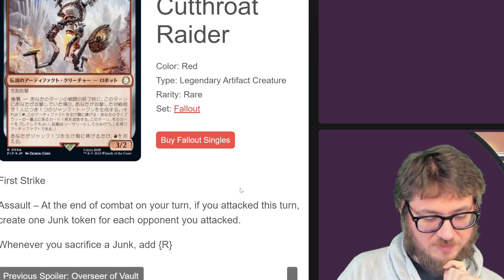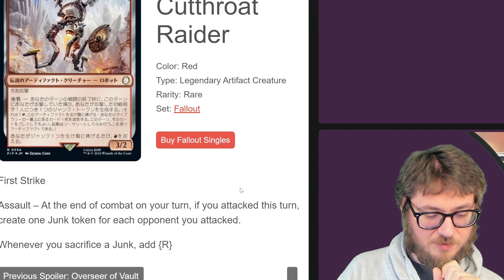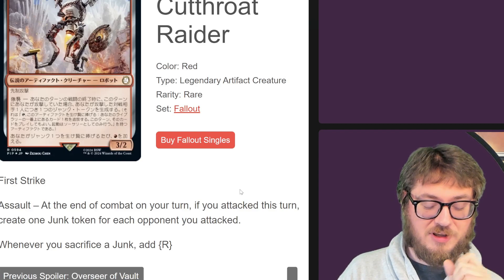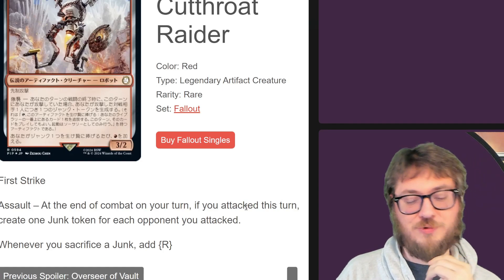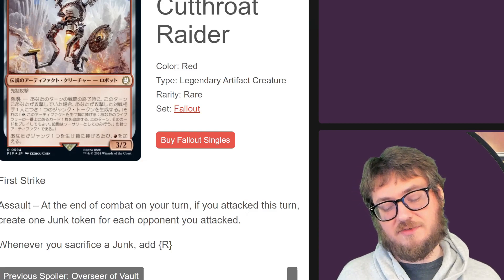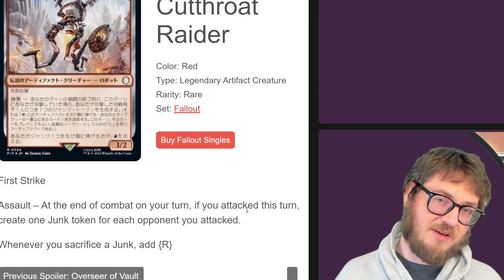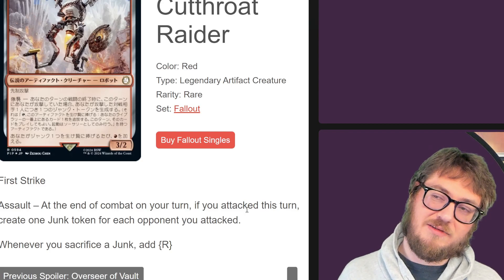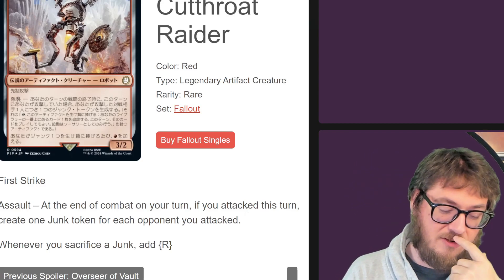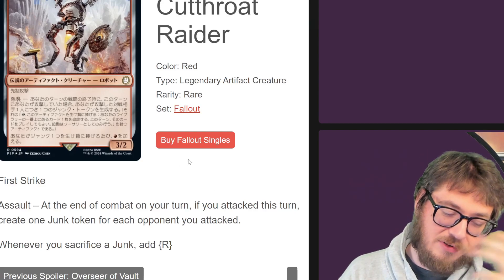Rose, the Cutthroat Raider — at the end of combat on your turn, if you attacked this turn, create a junk token for each opponent you attacked. Whenever you sack a junk, add a red mana. It feeds in nicely with the junk tokens, because you only have until end of turn to play the spell you exile with the junk token. Adding mana makes it a little easier to not let anything go to waste. And it's hard to trade with because of first strike.